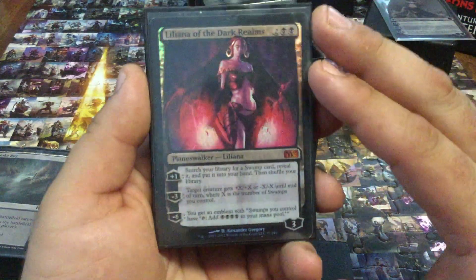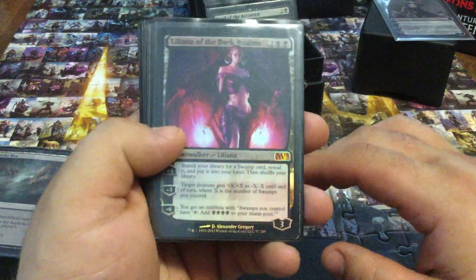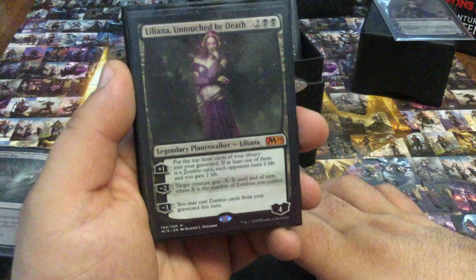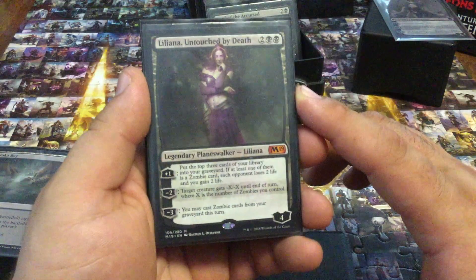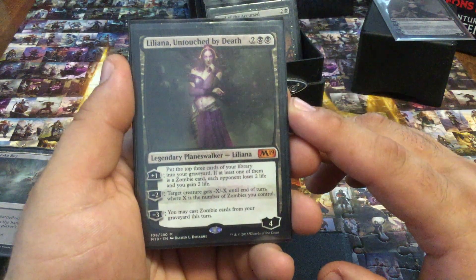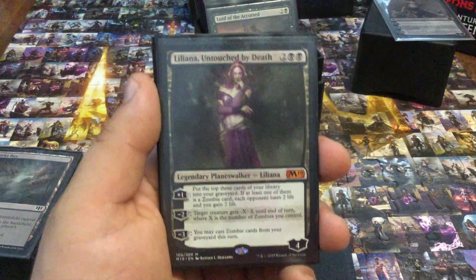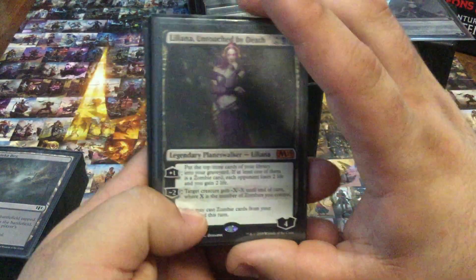Liliana of the Dark Realms — the swamp search is the main thing. I love that ability and in this deck it's very powerful. Liliana Untouched by Death — I just love the simplicity of her minus three: just cast zombie cards from my graveyard this turn. Although her minus two will kill things much more rapidly than I thought — with a lot of gods and indestructibles in EDH, this can be surprisingly effective.